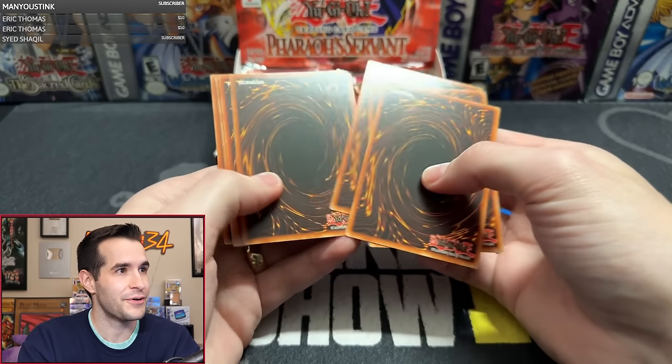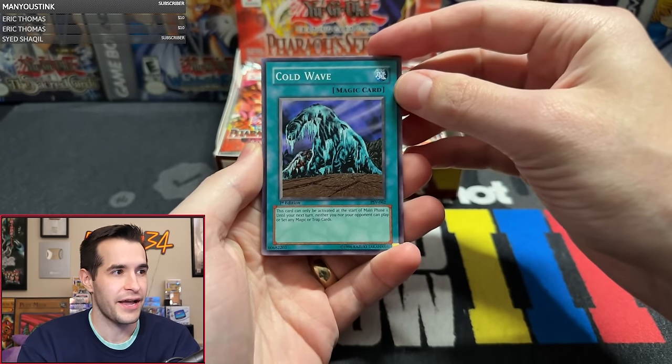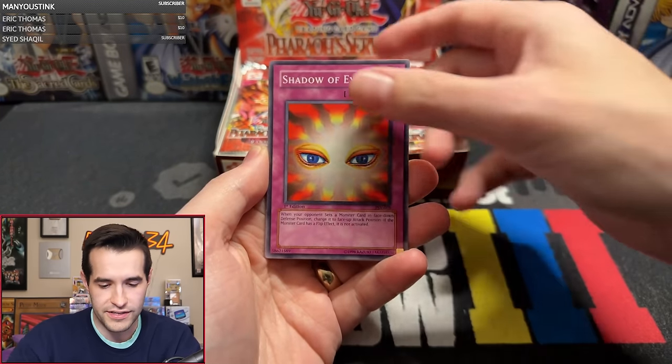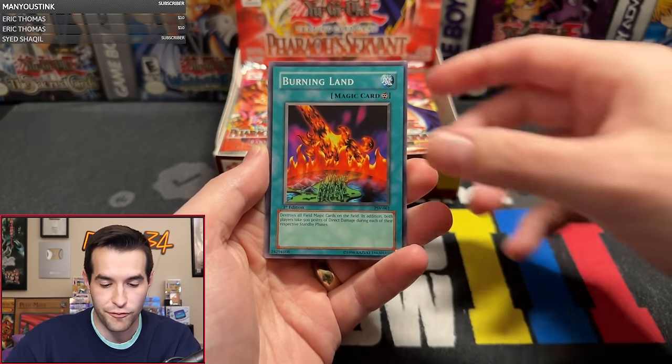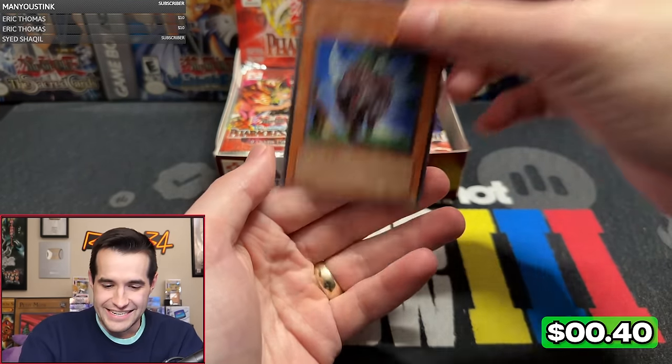MRO went really well. Ancient Shanks — only a couple packs left, guys. Go check out the buy it now and grab some more. Cold Wave. Jarvis is gambling, let's see what he can get. Attack and Receive. Gift of the Mystical Elf. Will he one-pack magic? Mad Sword Beast. I want Jarvis to get something good. This is going to make me feel bad if I don't get him anything.